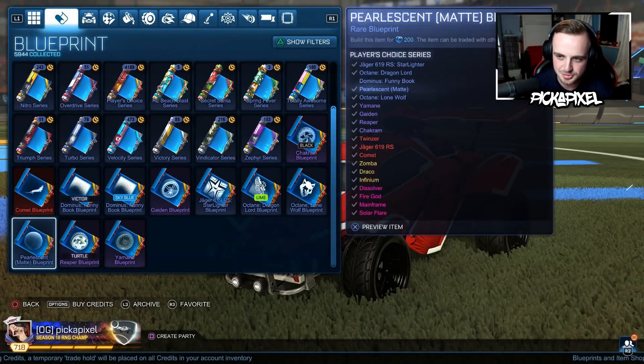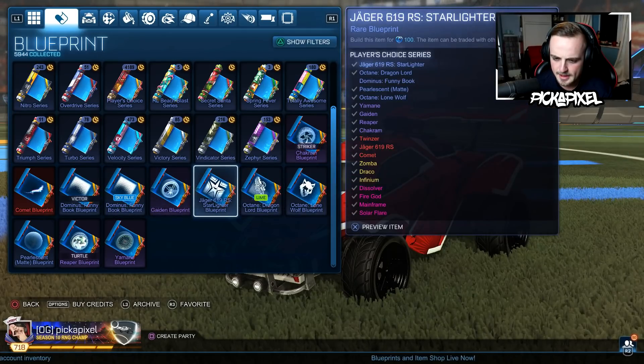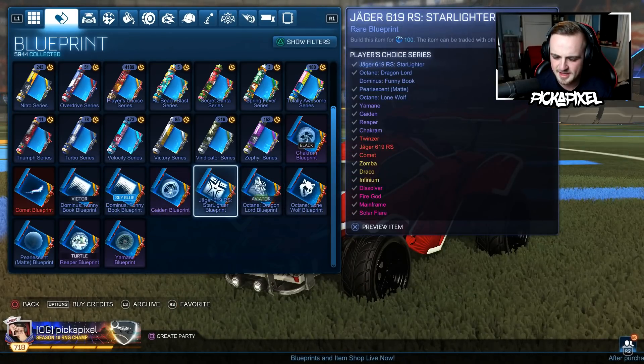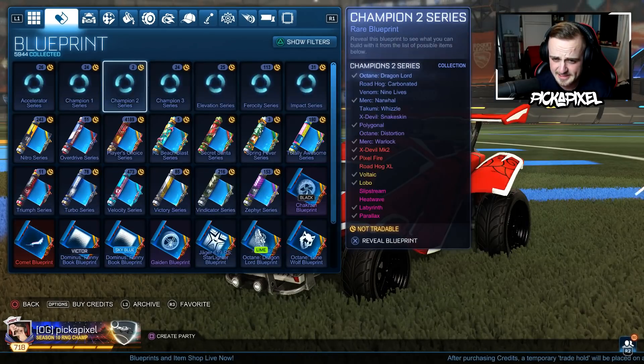Pearlescent Matt — so this one is a 200 rare blueprint, no paint, no certification. So a paint finish is better than a decal, apparently. Twice as good — that's interesting.